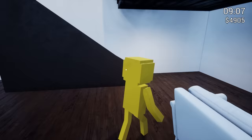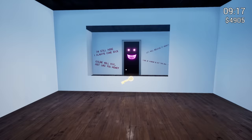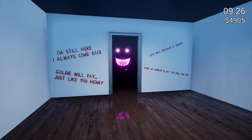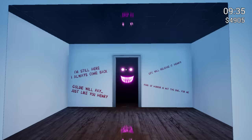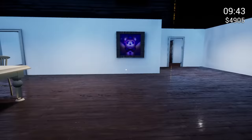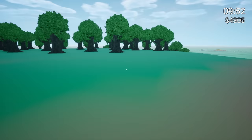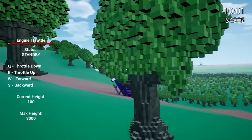Let's go upstairs. I think I remember going in here — there was a secret or something like that. I'm still here. I always come back. And we got a key! Oh my gosh. 'Goldie will pay, just like you, Henry. Golden Fray Cinema will regret it, Henry. Park of Horrors is not the end for me.' The key is moving — the bank key! I didn't even remember needing a bank key, but I will gladly take it. So now we've got to make our way to the bank. I forgot all about the bank even existing because we've never used it — we had no reason to use it. What could be in there? I'm excited — this is all brand new from this point on.